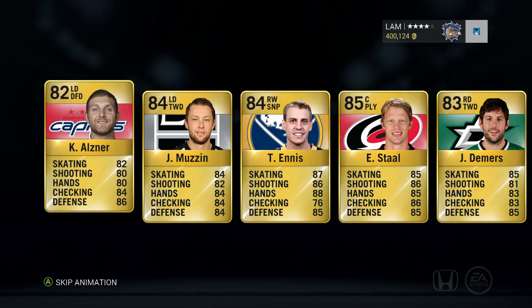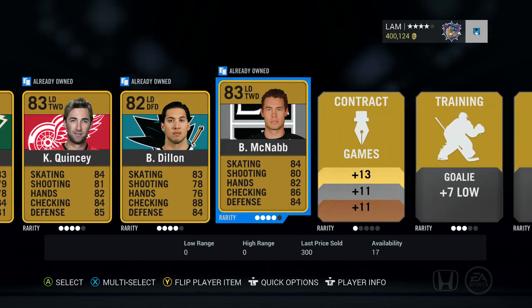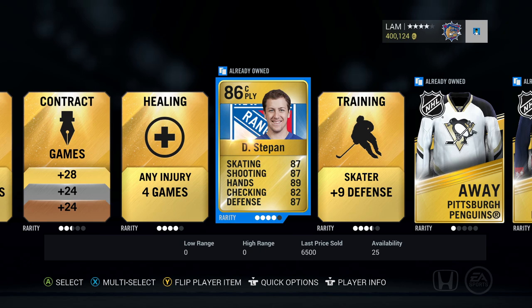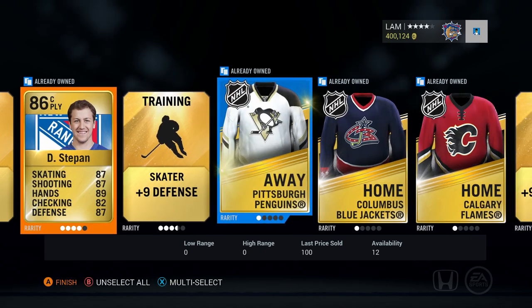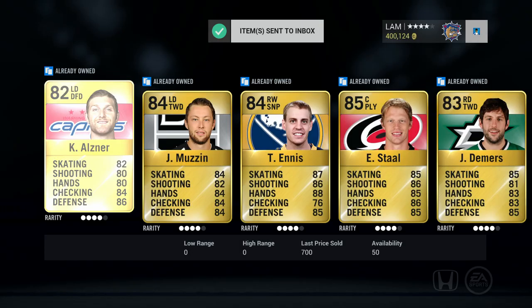We're gonna get a mega pack opened here — Eric Stahl, Olsner, Muzzin, Ennis. Some of these players got Movember cards from before, which is a little unfortunate. McNabb as well. Any players in the back? Derek Stepan — not bad, 86 overall, 6,500 coins. I'll take that. And that looks like it's about it, so we'll send it to the collection and move on.